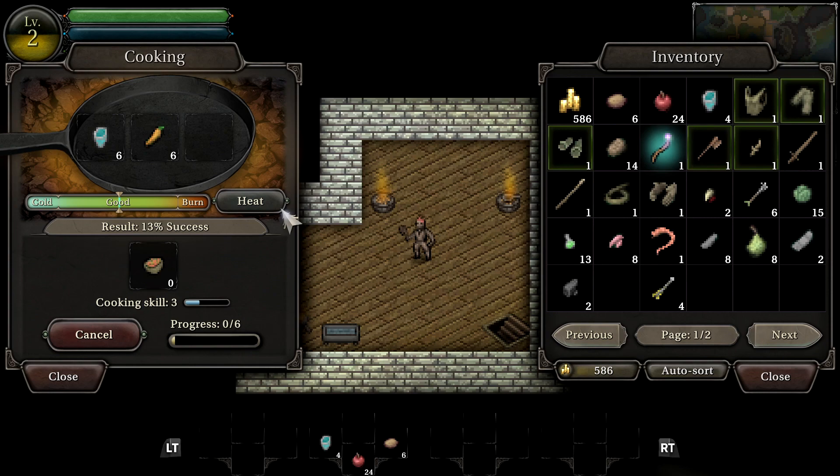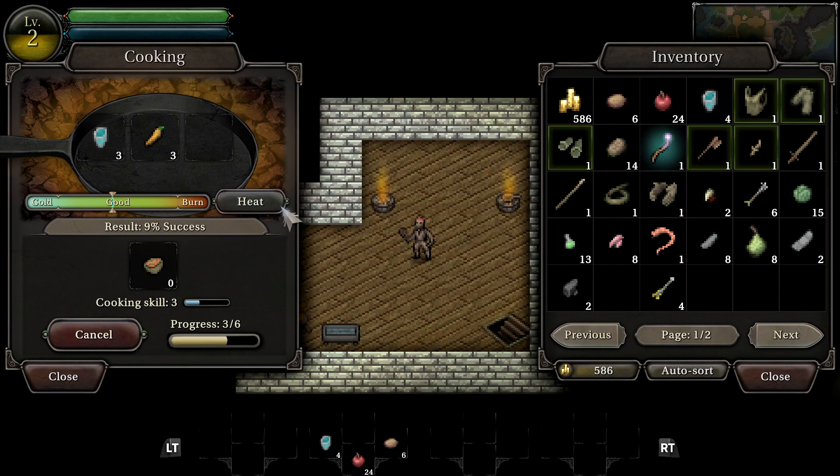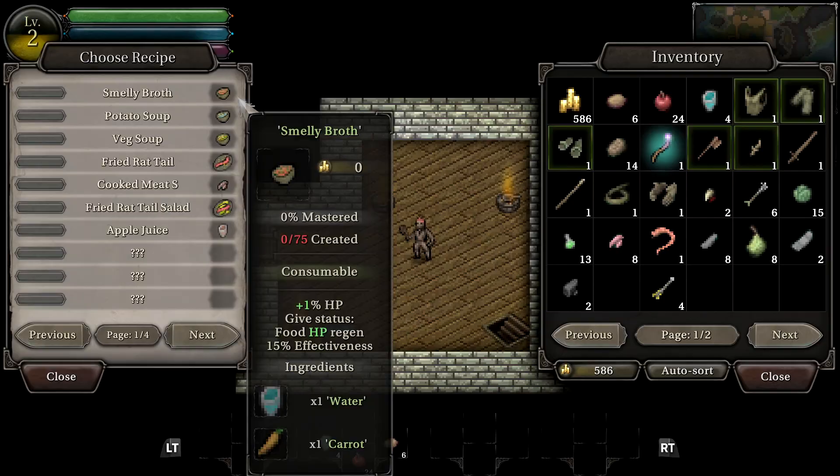The goal when cooking is to keep the indicator in the green area under the pan. If it gets too hot or too cold, your success chance can plummet, so try your best at keeping this steady. With luck and patience, you'll create your culinary masterpiece and be that much closer to learning exciting and beneficial new recipes.